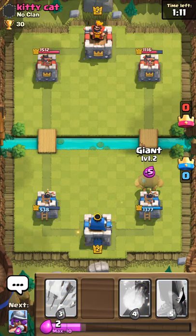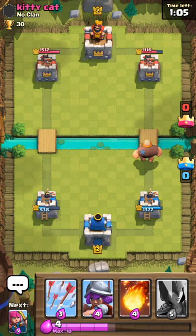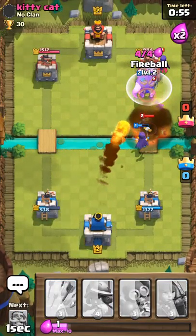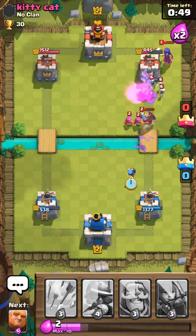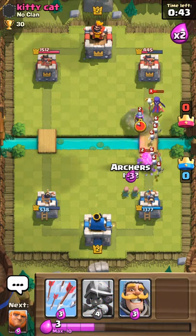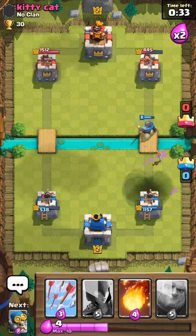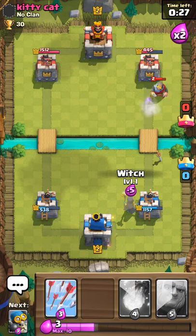I'll start my push back up again. Let that giant get down there and throw a witch behind it. He throws his witch too — I might miss that fireball. Oh, just got it! Get a pretty decent amount off his tower. I'll throw in musketeer and archers, throw down my knight right there to take out the witch. Yes! He's going to fireball my troops. I'll let the knight go. He throws a knight down so I'll throw a witch back here and let it get over.